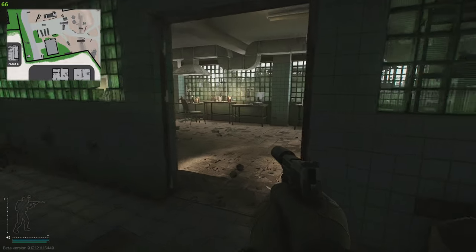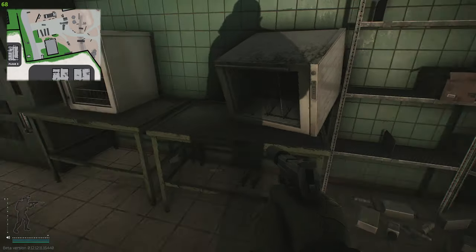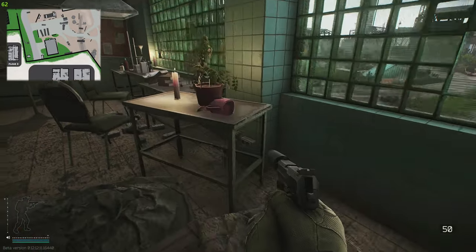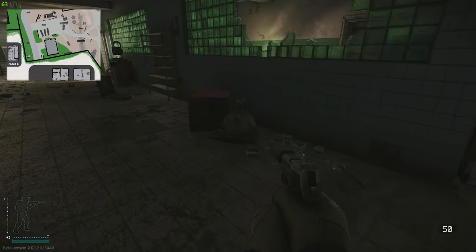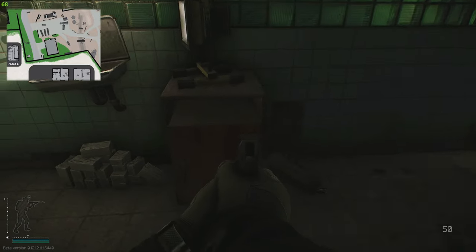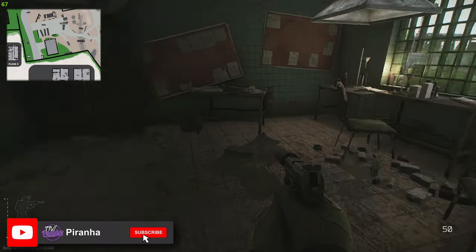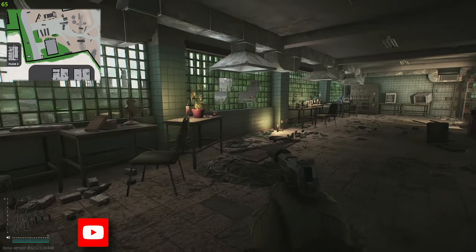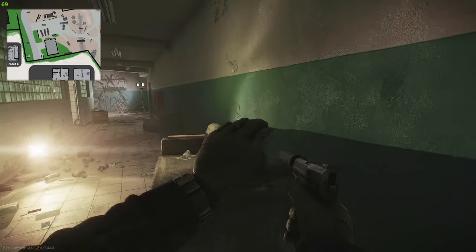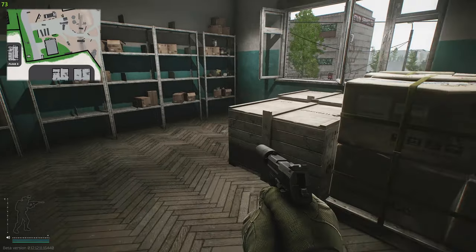Heading upstairs, there's a little glass meth lab area. Make sure you check all of the shelves along here because you can get Salewas spawning there, as well as more items you'll need for later tasks. Every single one of these desks can spawn medical items — check the floor below as well. It can spawn anywhere inside this room so have a proper good look. Just bear in mind that people can see you from Fortress, so watch yourself. Coming back into the hallway, open this door at the end — another great spot where all the shelving can spawn medical items, as well as on the wooden crate.